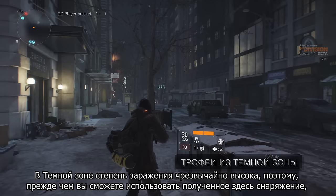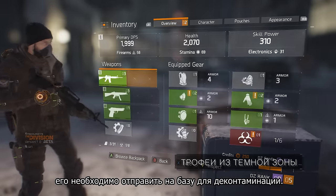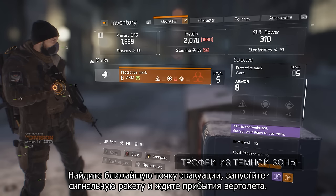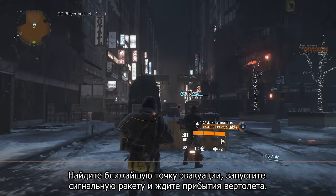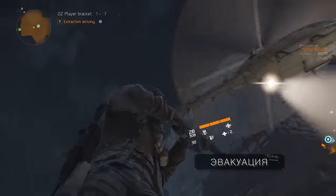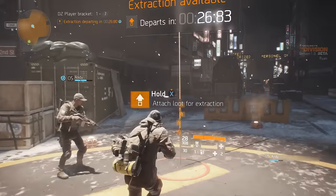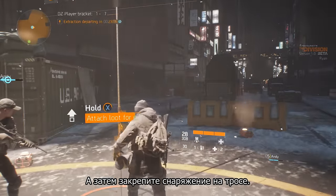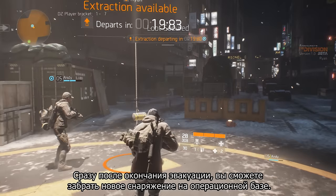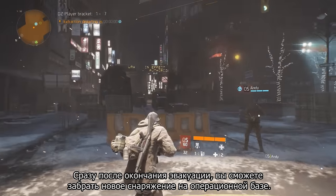Since the contagion level in the Dark Zone is high, the loot that you find is contaminated and you need to get it extracted before being able to use it. Find the nearest extraction point, shoot a flare, and hold tight until the helicopter arrives. Then attach your loot bag onto the rope. Once the helicopter leaves, you will be able to access your newly acquired gear from the stash in the Base of Operations.